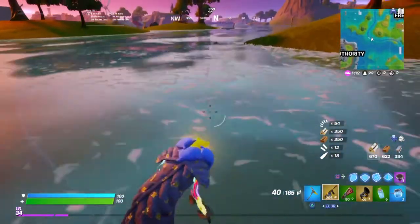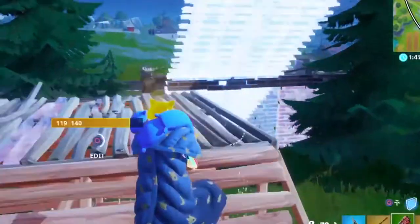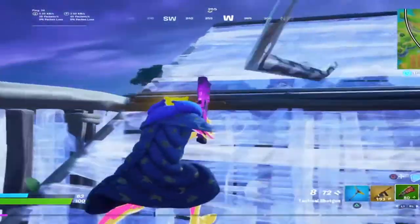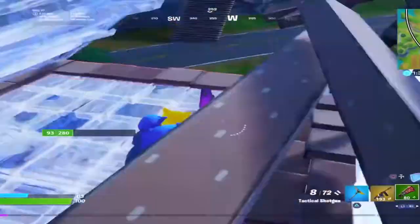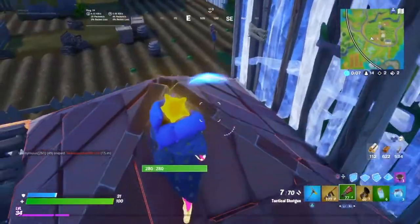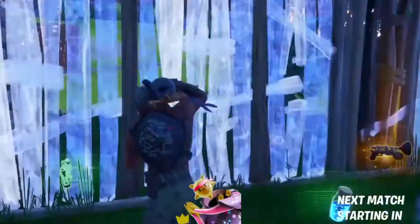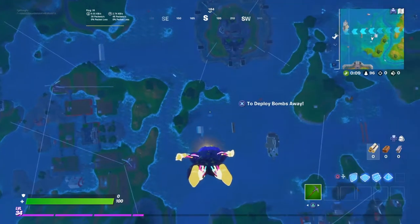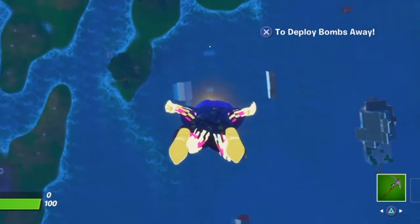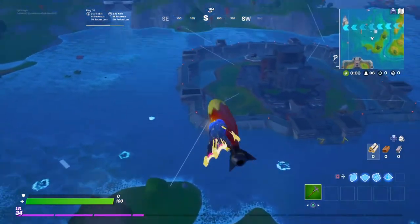I've never found a llama under the water before. Think you're slick hiding behind the tree? I tried to pop a mini in the middle of a fight. I'm feeling like some free mythic weapons — this is free vault loot. I don't know about you guys, but I could always do some of that.